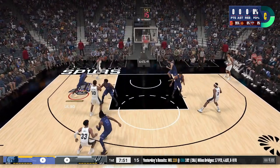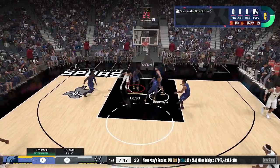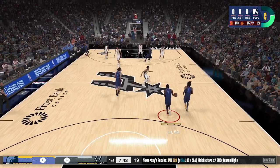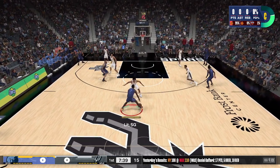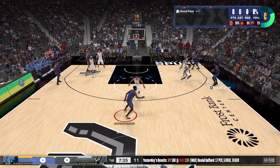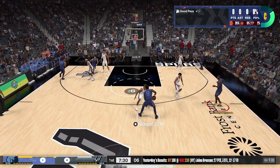Yo yo yo, what is good YouTube, it is your boy Make America Lit back with another NBA 2K24 video. In today's video I have another episode of Badge Grinders for you guys. In today's episode we are going to be focusing on the Touch Passer badge. It's very simple to get this badge — all you're going to want to do is call for a pass and then spam for another pass.